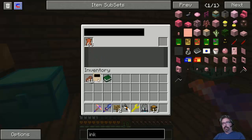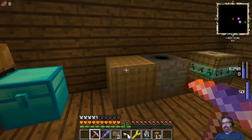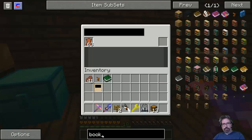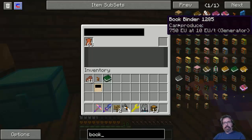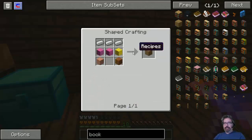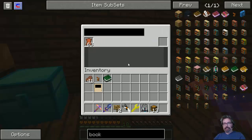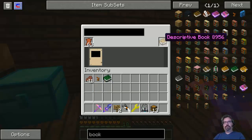I've got leather in this square right here. What is this? This is a book binder. Book binders are really easy — iron and some planks. Take your leather, take a full stack, put it in here. You don't need any ink, you don't need anything else. All you need is leather and a link panel page — and this gives you your first descriptive book.